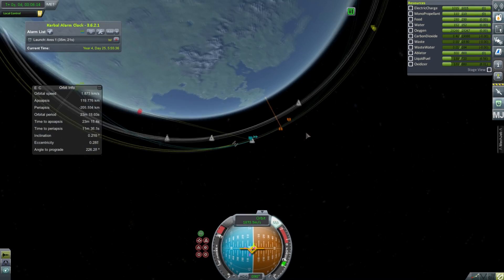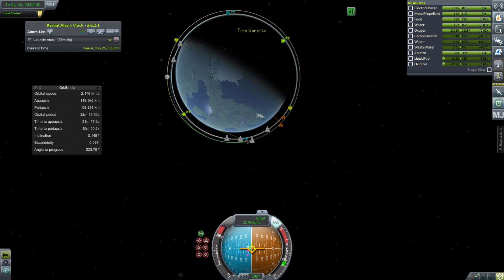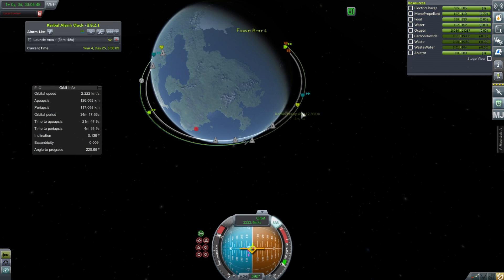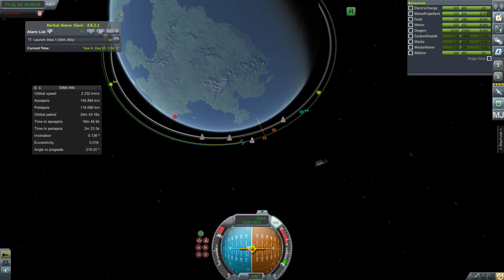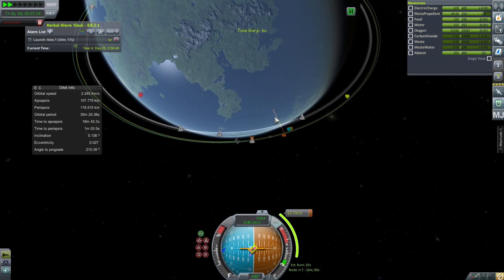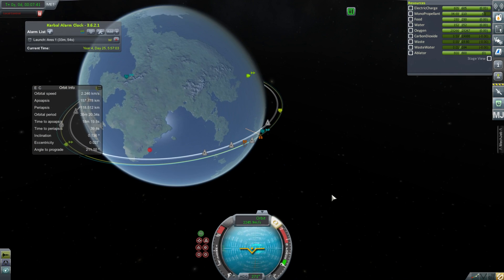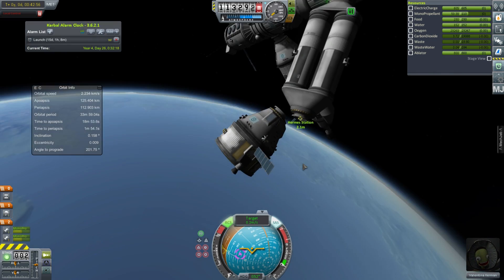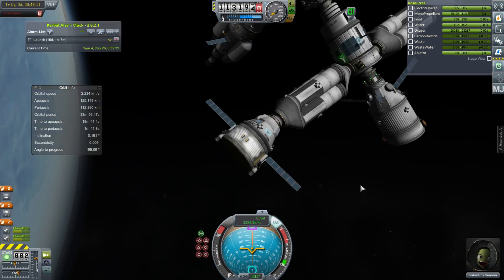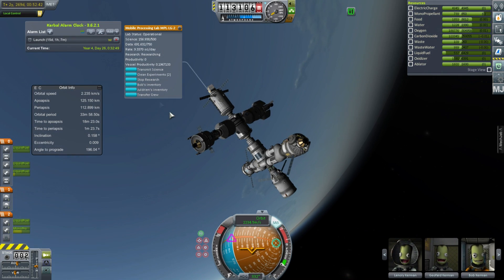Talking of reusability, there's the first stage coming back to land on the ocean rather beautifully. We're just going to get into an intercept with the station which we'll do with the monopropellant engines. We're in a bit of a slightly skewed orbit which is kind of annoying, but if we tweak it and do a retrograde burn we should be fine. I've done probably about 100 of these Ares 1 launches and definitely launches to the station, so here we are just docked onto the Hermes.